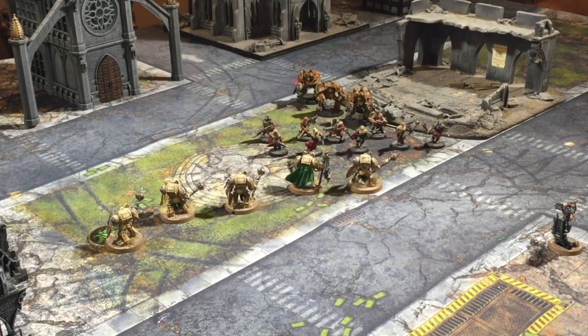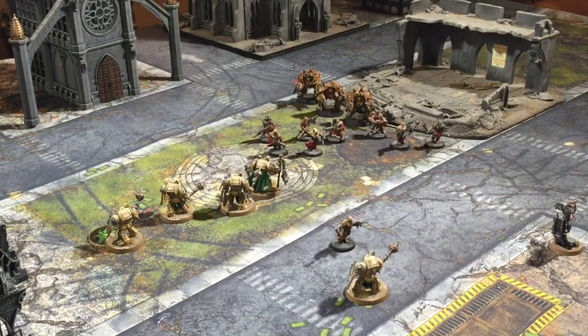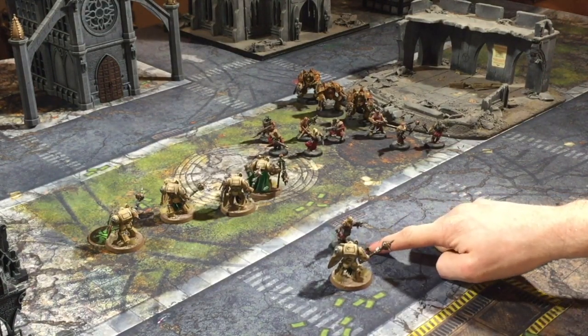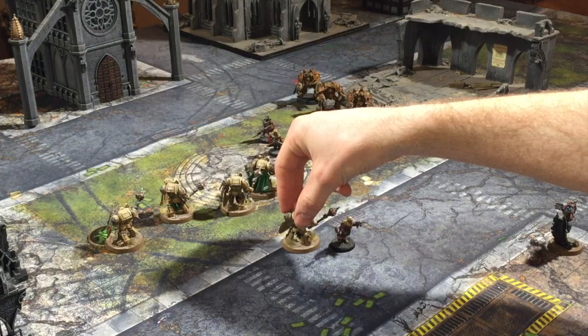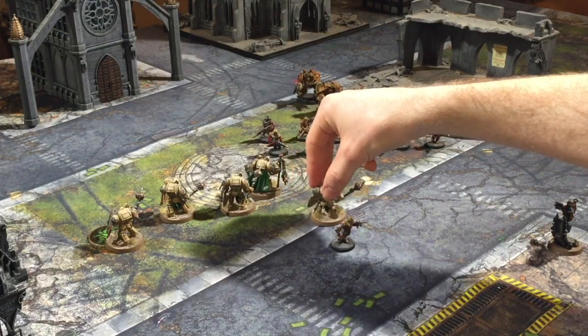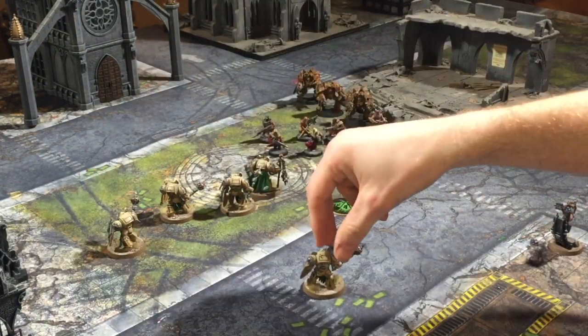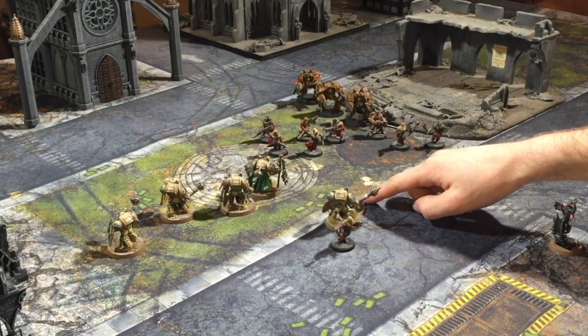The next thing to grasp is when you pile in and consolidate, you only have to get a tiny bit closer towards the enemy model. This Deathwing Knight can pile in three inches — the only stipulation is he has to end up slightly closer. So if he starts an inch away, he just has to end up a millimetre under an inch. He piles in three inches, and when he consolidates at the end of combat he can pile in another three inches. This is fantastic if Objective 4 is nearby — you pile in three and consolidate three, and suddenly you're on an objective where you weren't before.